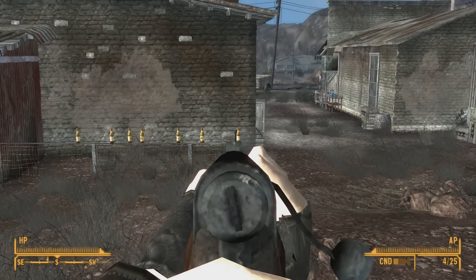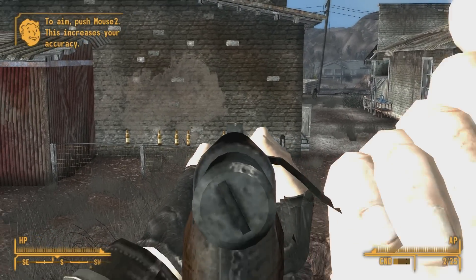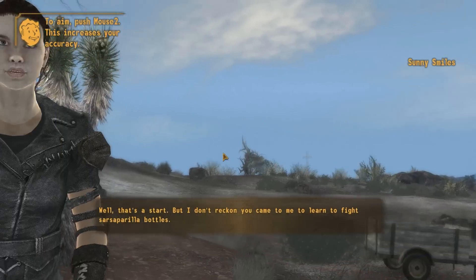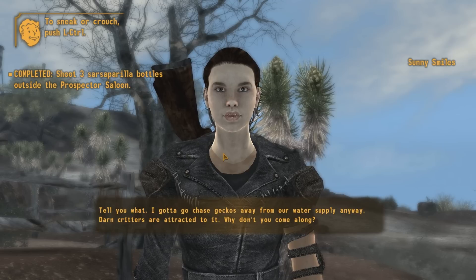Oh, we look atrocious. What? That's the right idea — look down the sight. Try crouching down and staying still, it'll help your aim. Nice shot. Well, that's a start. But I don't reckon you came to me to learn to fight sarsaparilla bottles. Tell you what...